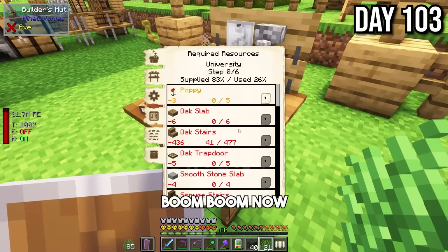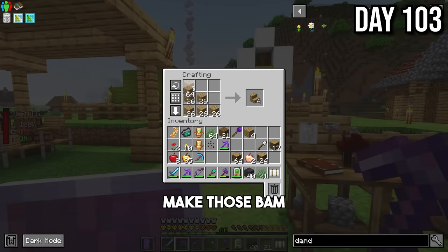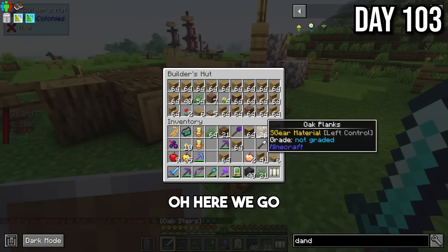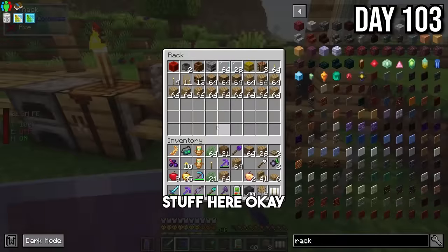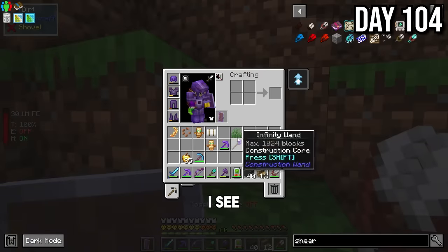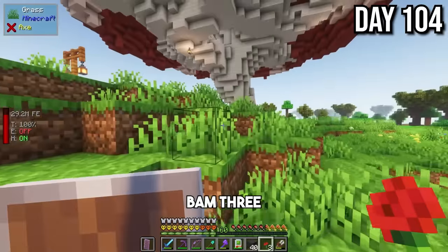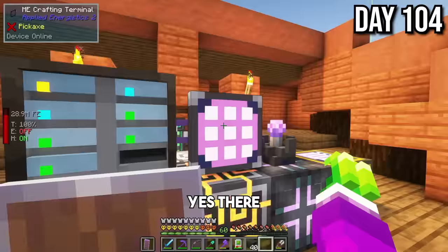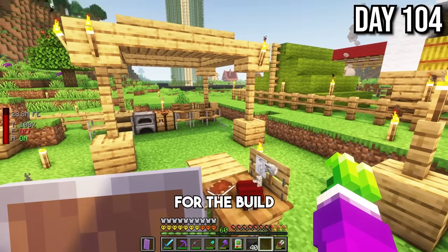Now we need poppies, oak slabs, and a bunch of stairs for this build, so I'll make those. There's the stairs. Oh, it's full again. We've been storing some stuff here. Now we need tall grass — you can make tall grass! We're getting to work over here. Three poppies. And I need smooth stone slabs. It looks like we've filled this up with everything needed for the build, and we should be able to return to what we were doing — building out our new area.